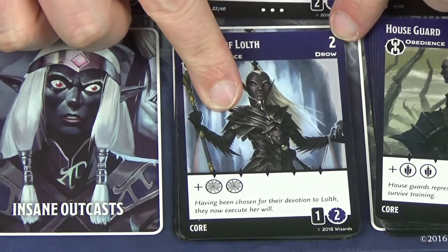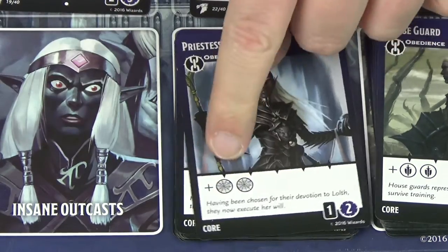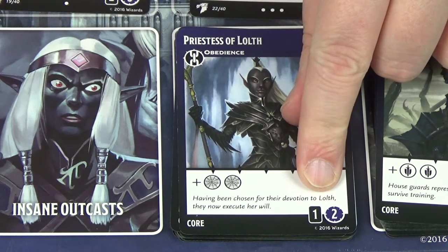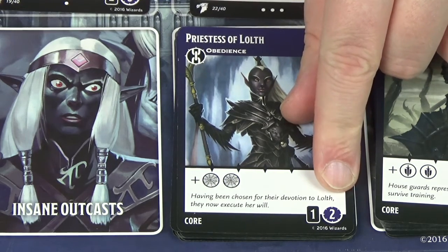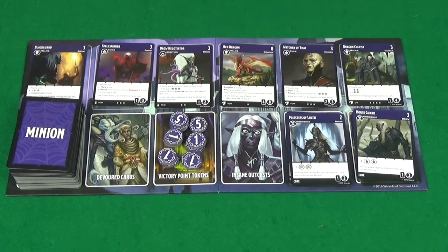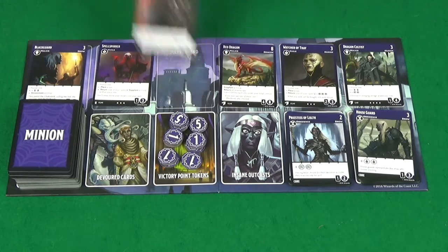In the top right of a card is how many influence it costs to recruit it. In the white box is the effect of the card, and down here are the victory points the card will give you. In the rectangle is how many you get for it being in your deck, and in the circle is how many you get for it being promoted to your inner circle. Whenever a card is recruited from the market, you immediately draw a new card to fill the space, and it is possible to recruit multiple cards in the same turn.